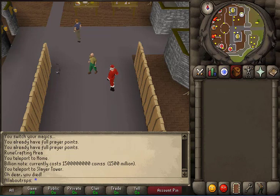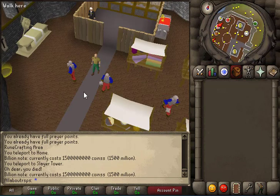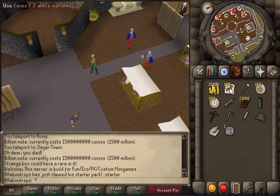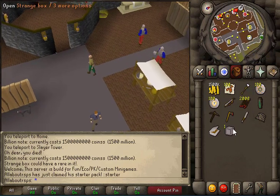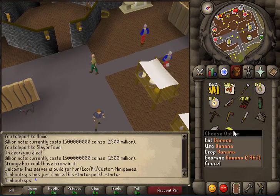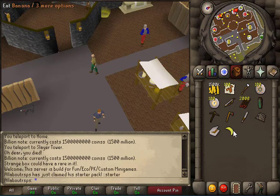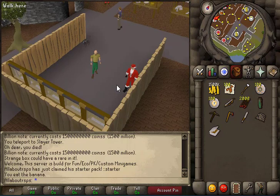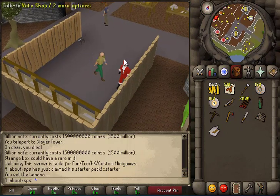Nothing in the server is really worthless — if you get rune items and you want to alch them, that's still going to be good money. The first thing you're going to want to do as soon as you join the server is type '::starter' just like this and you'll receive your starter items. You do get 1.5 mil cash which is a lot. When we open up this strange box, well, we didn't get lucky — we got a banana, but it's delicious.